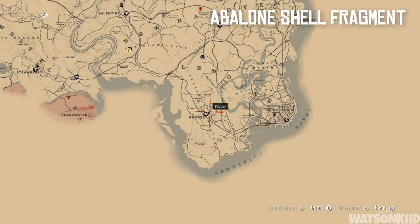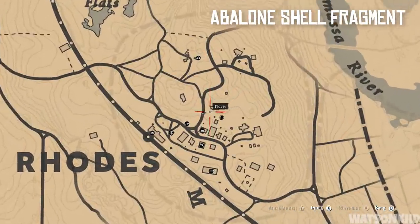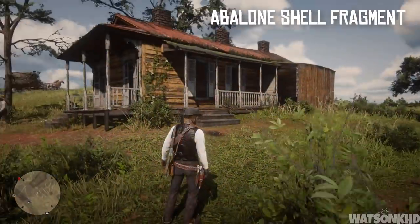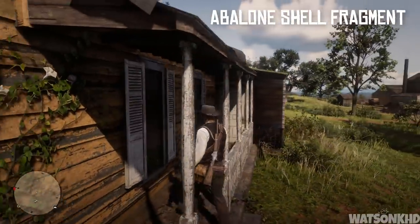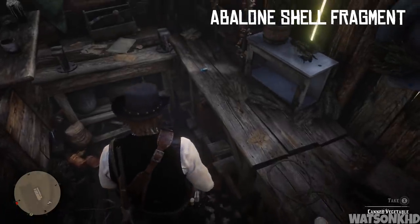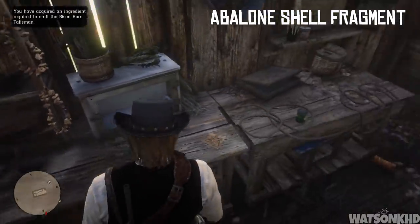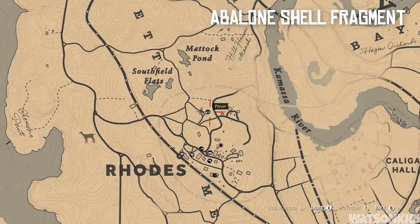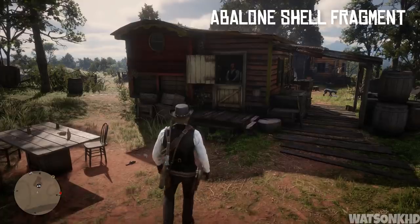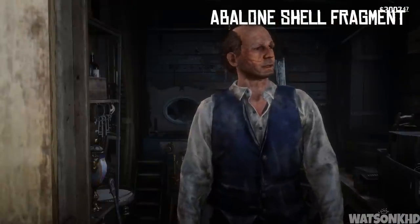Next, head south past Emerald Station and slightly west of Saint Denis to the town of Rhodes. Come to this location in Rhodes and you'll find an abandoned empty house. Go to the side of the house, find a door to enter, and at the back of the room you'll find an abalone shell fragment — another item that can be used to craft unique items at a fence. There's actually a fence in Rhodes just a short distance away where you can now craft items using the petrified cobalt wood and the abalone shell fragment.